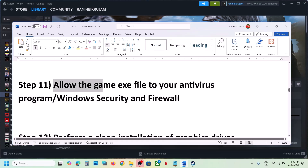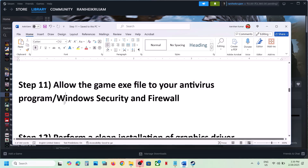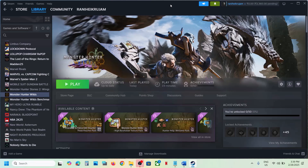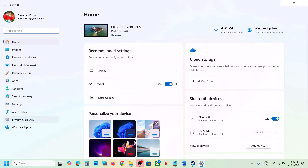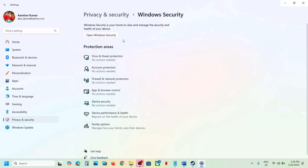The next step is to allow the game EXE file in your antivirus program. If you have any third-party antivirus like Avast, Norton, Bitdefender, or McAfee, allow the game EXE file in your antivirus program. If you're using Windows Security, open Windows Settings, go to Privacy and Security (Windows 11) or Update and Security (Windows 10), then click Windows Security.